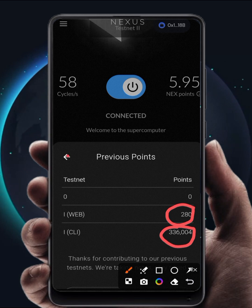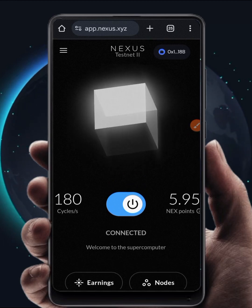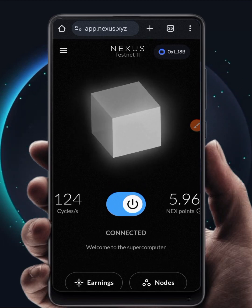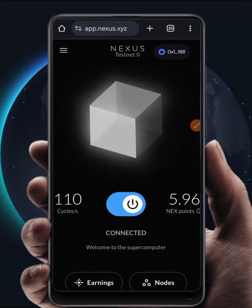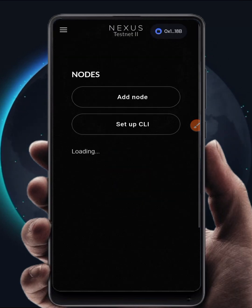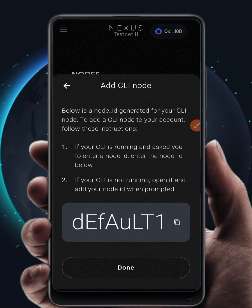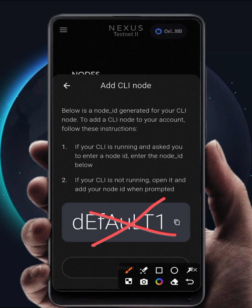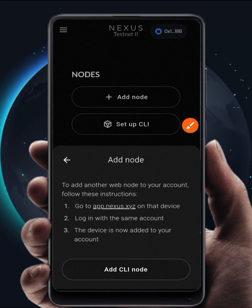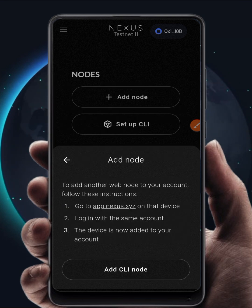As I said, you can start mining using your browser right now. Just make sure that once you click Mine it is running — as long as it is running, your points start getting accumulated. Once CLI node goes live, you can come to Nodes, click on Add Node, click on Add CLI Node, and a code will be generated for you. Remember the default one is not your code, so keep trying and refreshing — eventually a unique code will be generated for you. Use that code, not the default one.